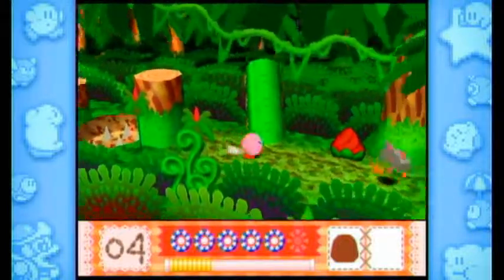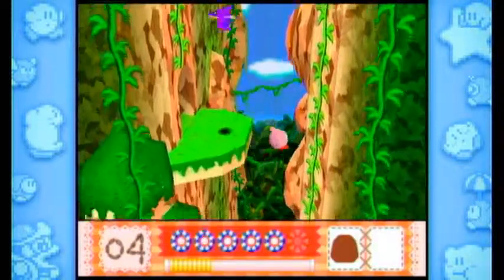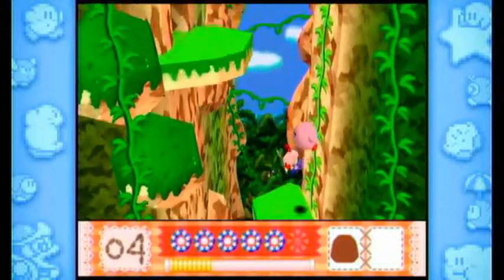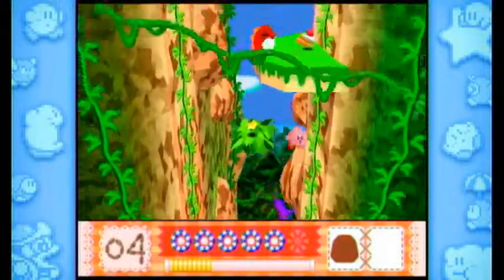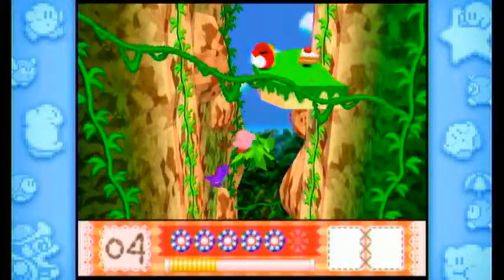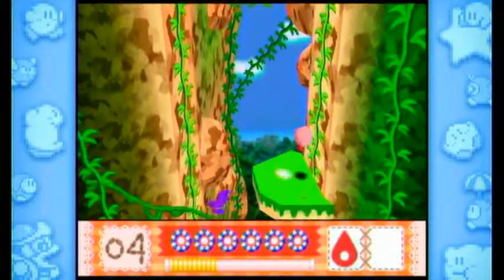We're avoiding the stone axe. It's interesting that it's called stone instead of cutter, because it's essentially a cutter ability. And this is our second crystal shard — wow, this is going really fast actually. You can also climb up these vines. I guess the axe could have really gone either way. I'm going to get rid of this because we've had a lot of stone and cutter lately.